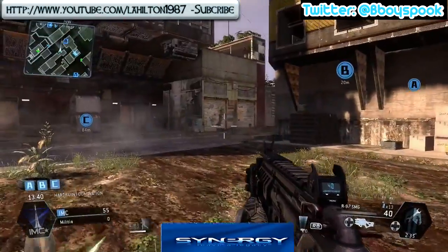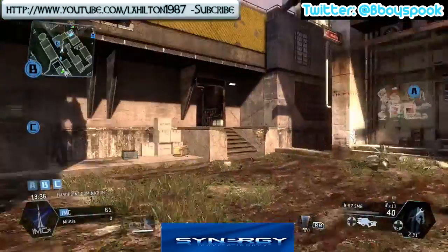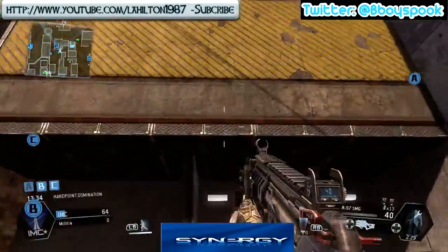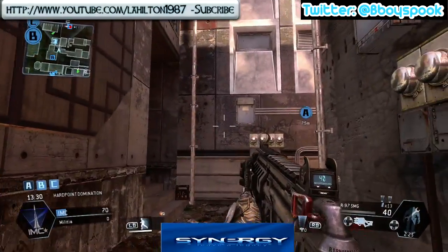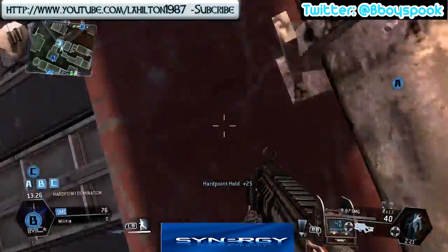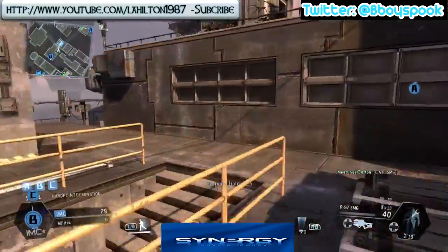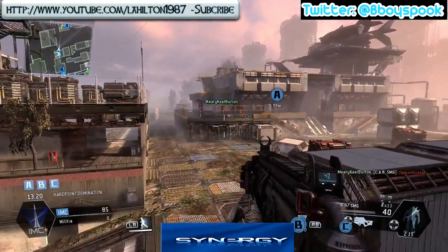I actually thought we were playing against a full team at first, and I didn't realize they only end up a full team at 100 points. I'm looking around for people and there's absolutely no one coming to me. You can see the red dots on the minimap - they start out attacking A, which is where my other teammates are.